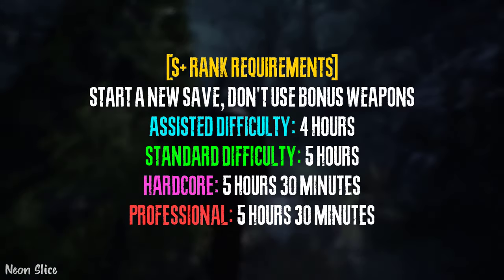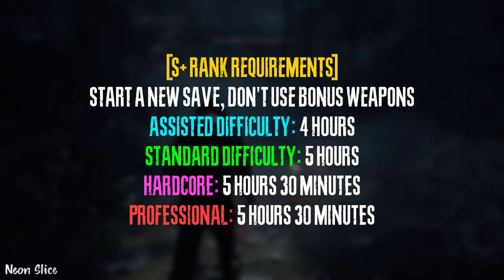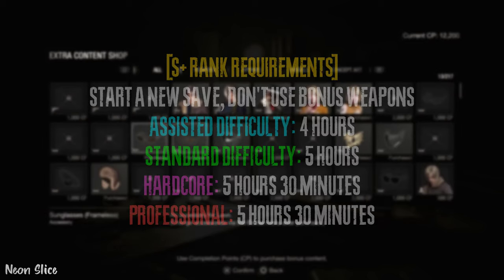There are four difficulties. In Assisted Mode, which is the easiest mode, you have to finish the game in under four hours. In Standard Mode, you have to finish the game in under five hours. In Hardcore and Professional Mode, you have to finish the game in under five hours and 30 minutes.